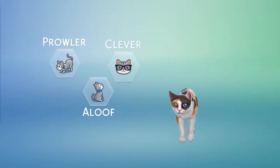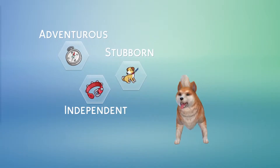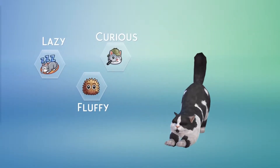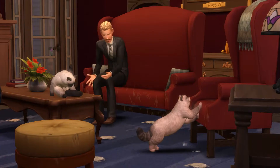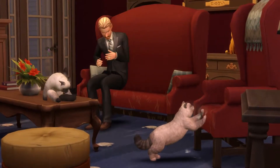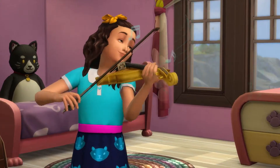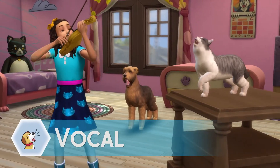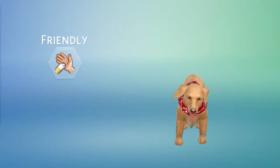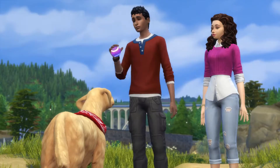And just like in real life, cats and dogs are so much more than their pedigree. Giving them traits lets you choose how they will behave. Smart dogs will learn tricks and commands faster. A mischievous cat will find trouble in any home. There are many traits to choose from — is your sim a music lover? Vocal pets will accompany your budding virtuoso. Let's give Lulu the friendly, playful, and active traits. She just can't wait to play fetch.